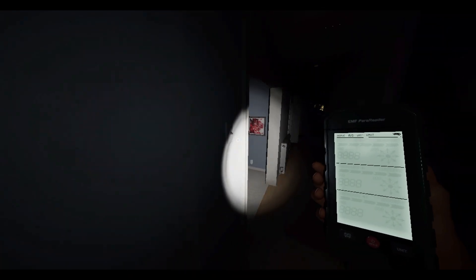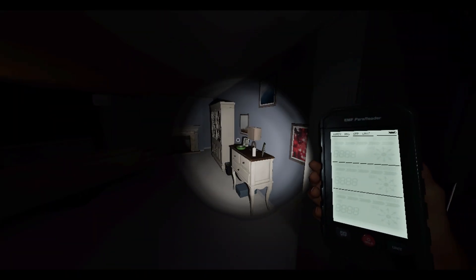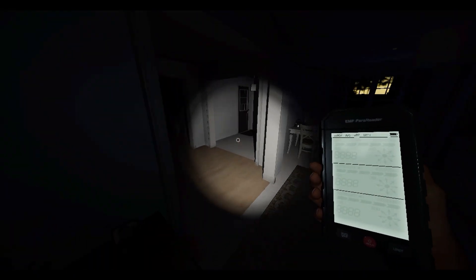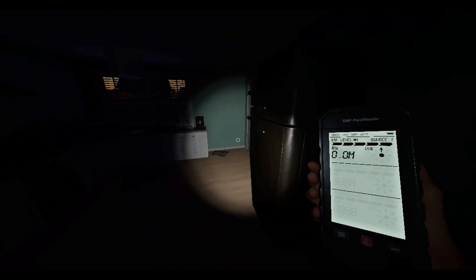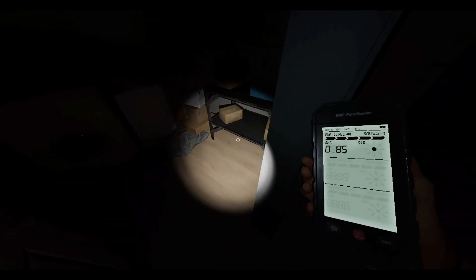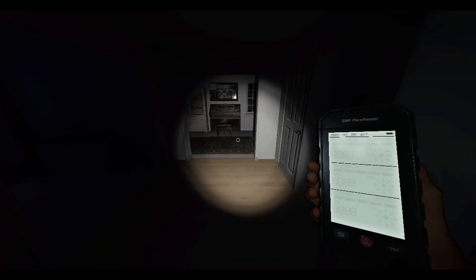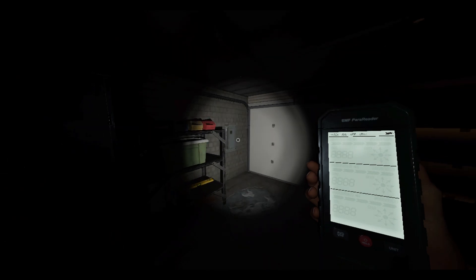FBI open up. Let's see - no mirror, no music box. We got EMF5 right off the bat. So we got a kitchen ghost, it looks like. Let's check for the breaker. It's right here.